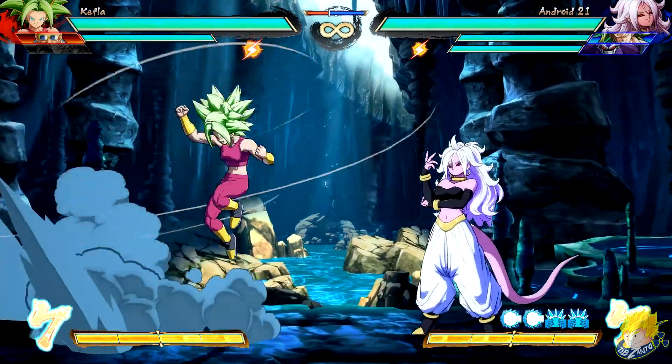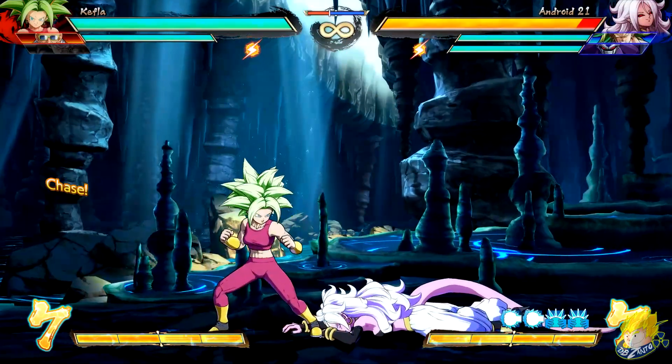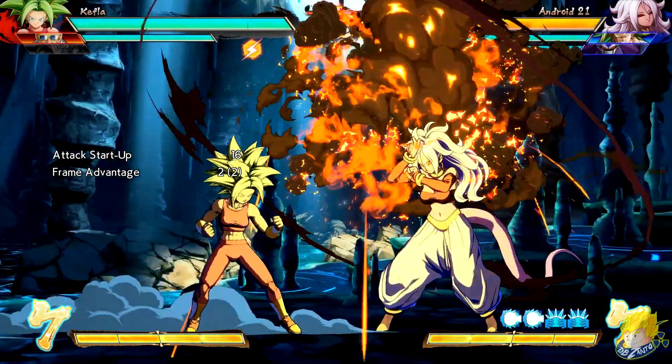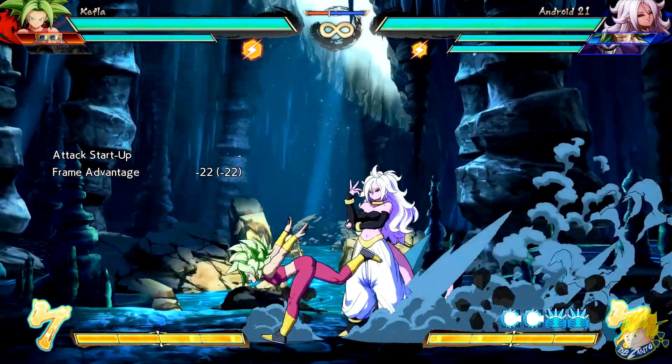Kefla's crouching heavy attack now changes with a forward input. Her Super Cannonball light version can now super dash after using it. The medium version of her Super Cannonball has faster recovery. Her command dash Call Time to Test His Power Out has faster recovery.